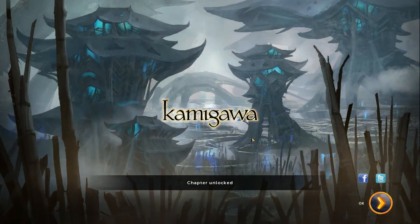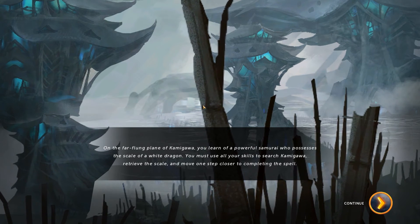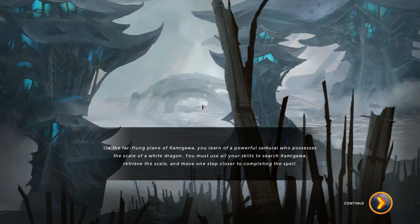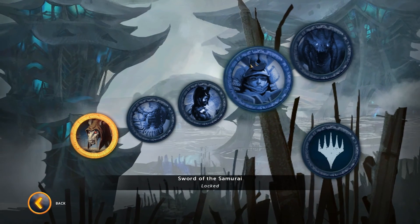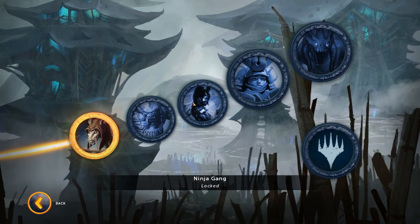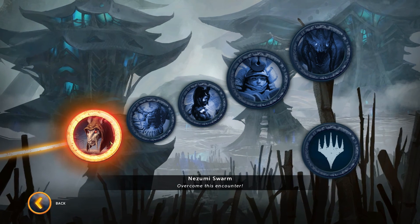I've beaten It That Betrays and I'm on to Kamigawa. On the far-flung plain of Kamigawa, you learn of a powerful samurai who possesses the scale of a white dragon. You must use all your skills to search Kamigawa, retrieve the scale, and move one step closer to completing the spell. So at the end of this one I actually get to unlock two final duels — two decks which are the Swords of the Samurai and the Lords of Darkness. I've got three opponents in the way: Hidetsuku's Wrath, the Ninja Gang, and the Nozumi Swarm. But that will be for next video.